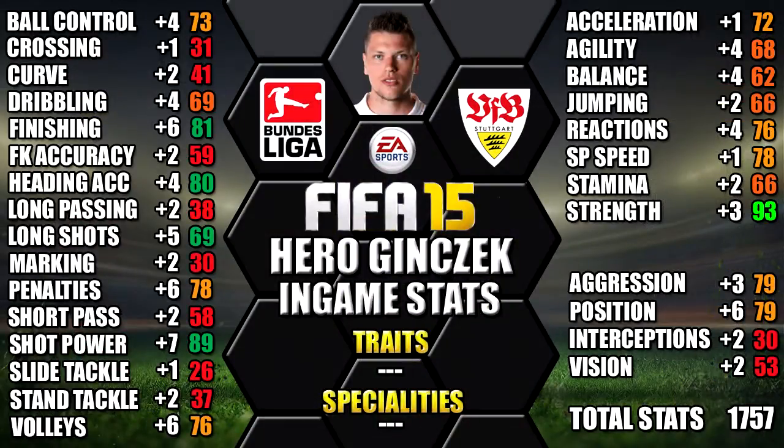Looking at his in-games, he's standing out with his 93 strength, 89 shot power, 81 finishing, 80 heading and 79 attack positioning. We have also included all his upgrades over his normal card as a comparison for you, so you can see each individual stat upgrade from all of his stats, so you can always pause it for a close look at any of them.